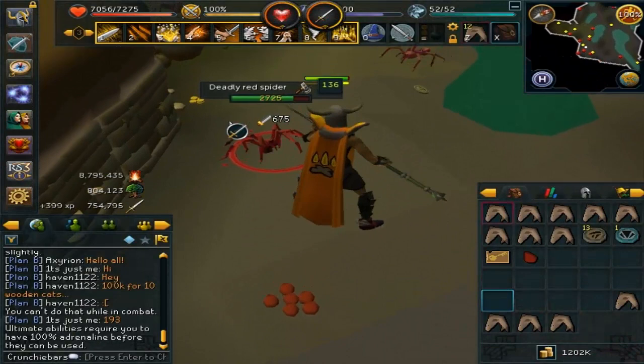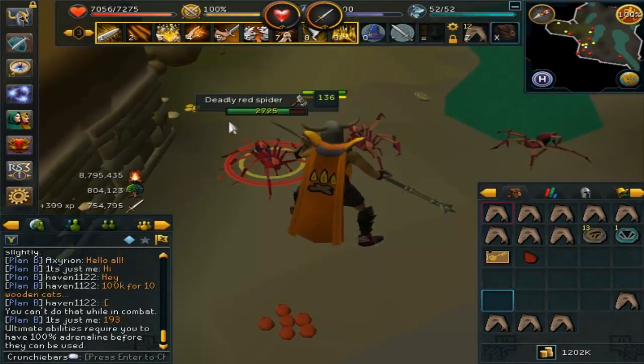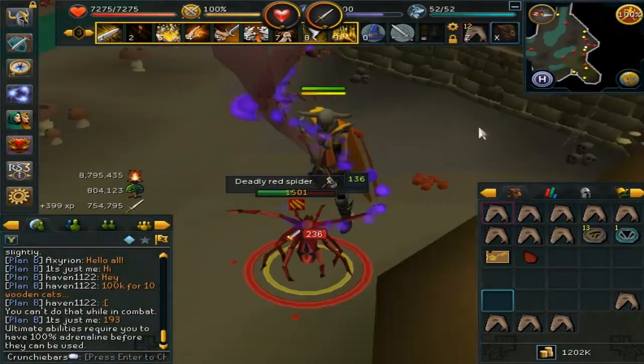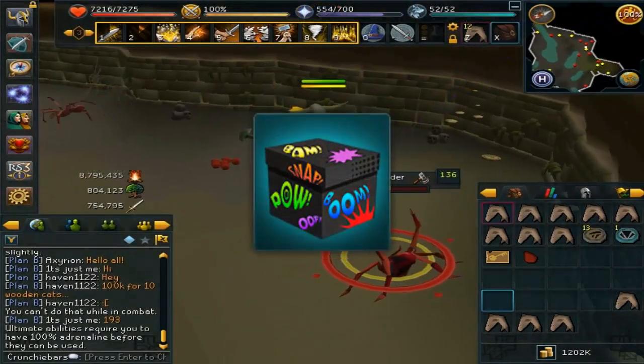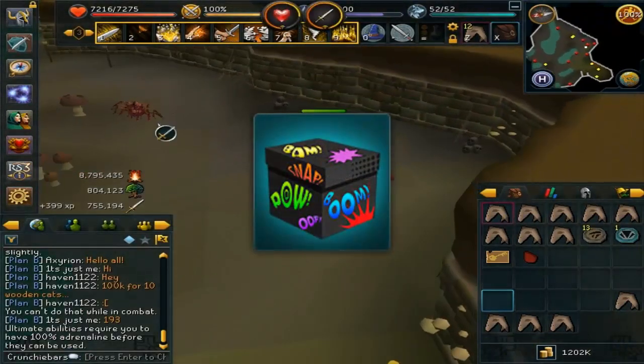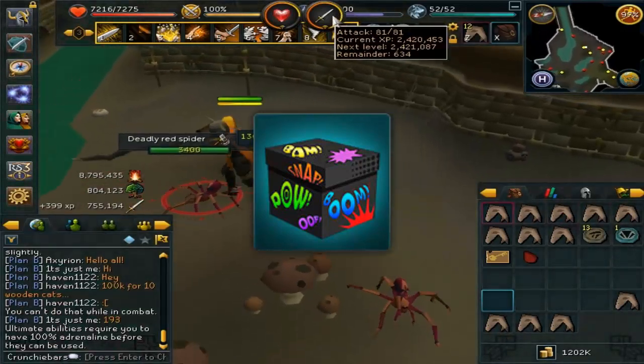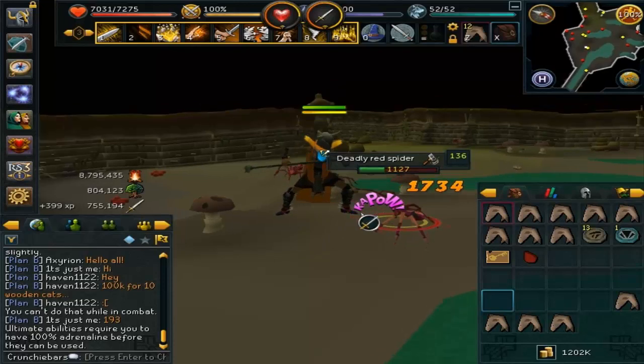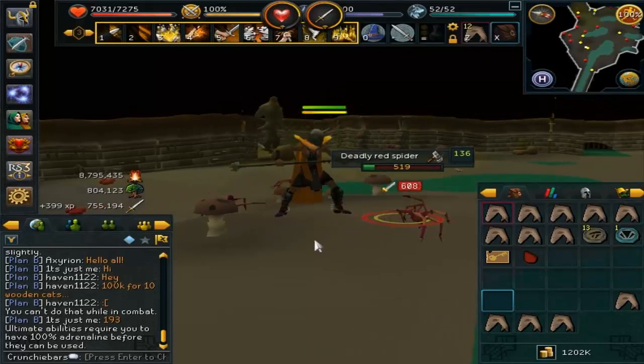A few people in the comments from the last video were asking about the text effects - the 'WHAM' and similar things that pop up on screen whenever I attack. This is a superhero pack from Solomon's Store that I picked up when I had a few RuneCoins left over. I just think the colours look pretty cool and it's a bit different, so I went for it.